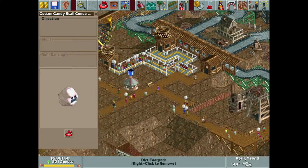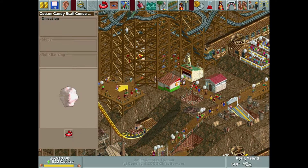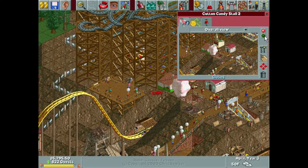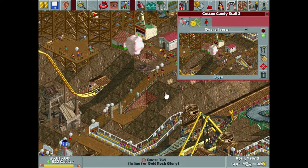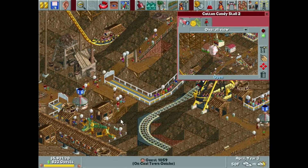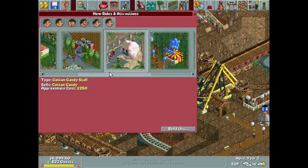It looks similar in paint job to the Soggy Log from Leafy Lake, which was similarly painted and also a long ride, but it was completely different — it was very straight and just kind of went in a line around the park. It didn't twist and turn and wrap around itself and go over and under like this one does.